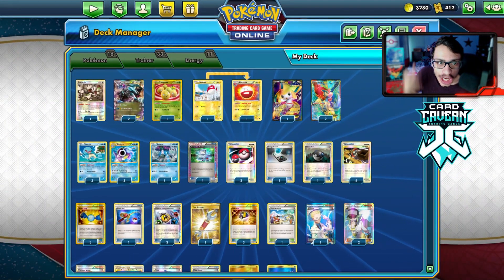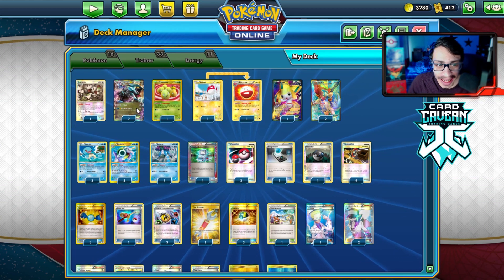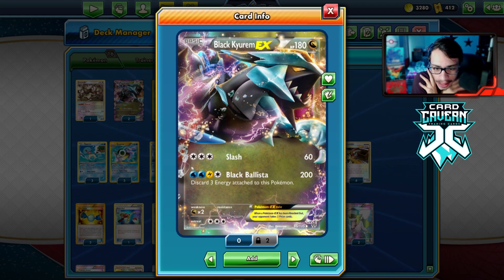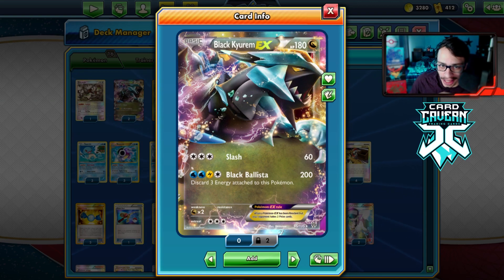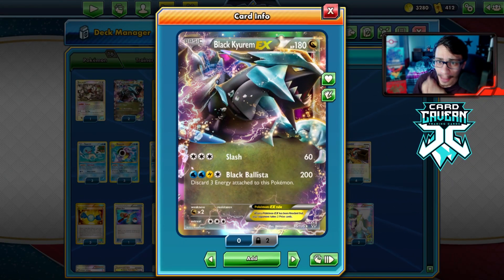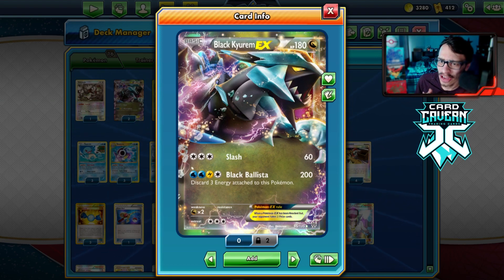Welcome back to a brand new PTCGO Legacy video. Today we're going to be taking a look at a Black Kyurem deck in Legacy. Black Kyurem with the attack Black Ballista does 200 damage, so it can take out pretty much everything in the Legacy format that isn't a wall. We're going to be powering this up through Blastoise with Deluge. This deck is really strong and used to be a powerful deck back in the day when it was in Standard format, way back in like 2013.